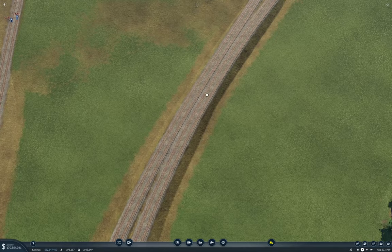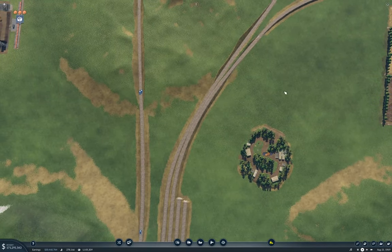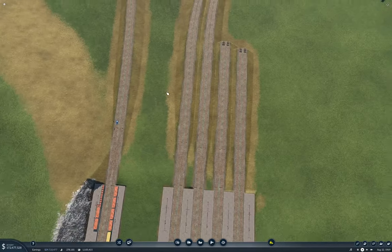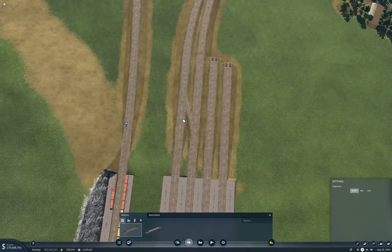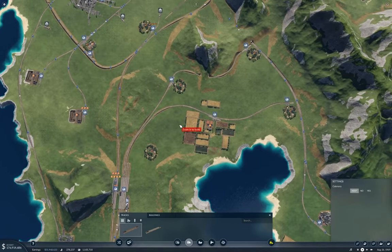If my CDO was acting up a little bit more I'd redo that and snap them. I'm going to need something like this in here so I can launch a train on that. So what do we need — we need trucks from here.